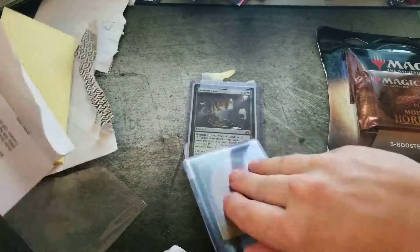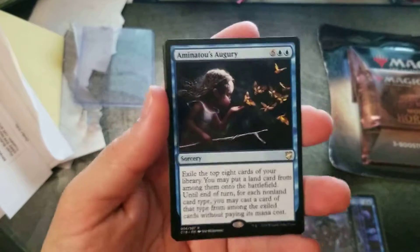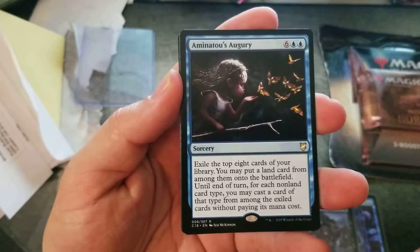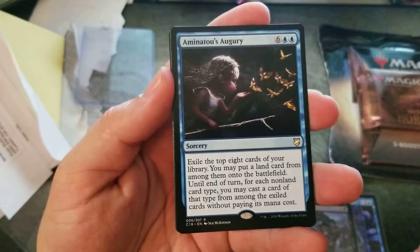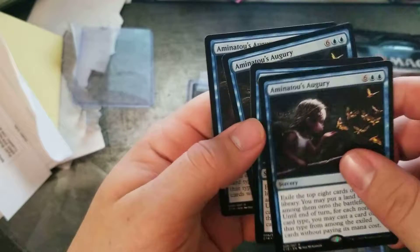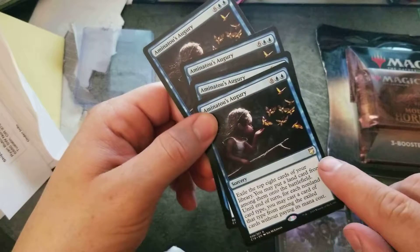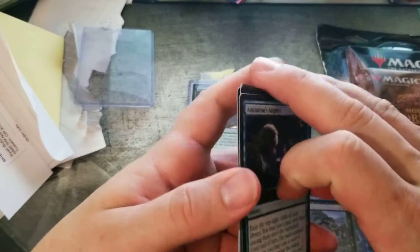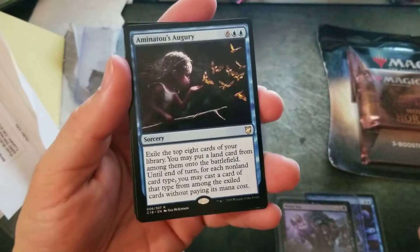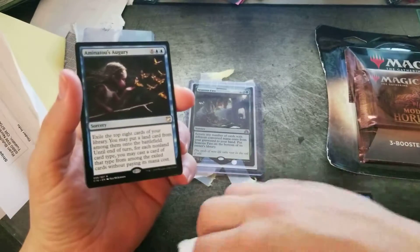We also got some goodies — Aminatou's Augury: exile the top eight cards of your library; you may put a land card from among them onto the battlefield until end of turn; for each non-land card type among them, you may cast a card of that type without paying its mana cost. Once you get mana, you grab this and do some damage. I bought four of them because sometimes it's cheaper to buy four than one, and you never know which rare is gonna go up. If you've got a Scroll Rack, Sensei's Divining Top, or Index, you can stack your deck and put everything back in order.